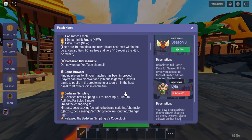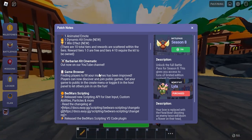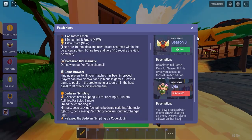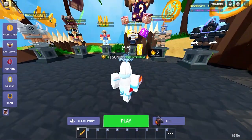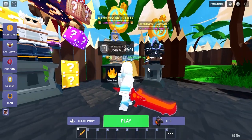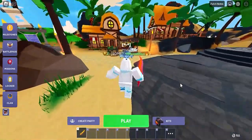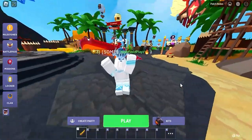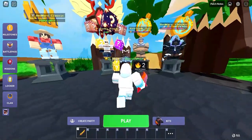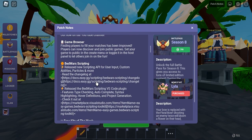We also got the Barbarian kit cosmetic, which they posted a video about on their YouTube channel — I'll link it in the description. We also got the Game Browser update. If you had a 15-win streak, you'd have to wait 30 minutes to an hour to find a game because matchmaking was struggling to find players with the same win streak. That has now been fixed.